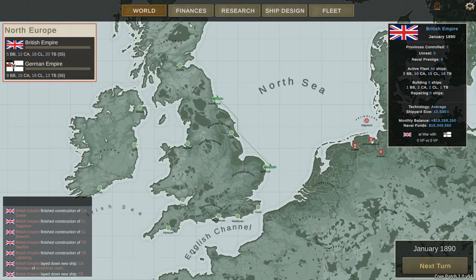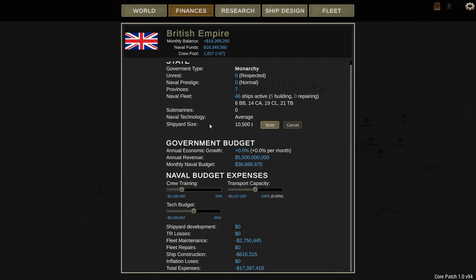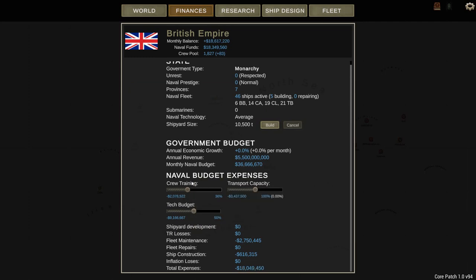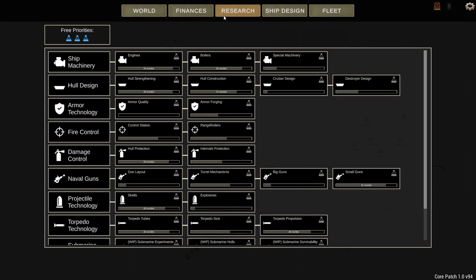Right now I'm not going to move any ships. I wanted to take a look at the finances screen, which is really cool — it gives you a monthly balance as well as the amount of naval funds currently available, plus the crew pool. You can put government budget into different things; for instance, you can increase crew training or lower the tech budget. I'm going to increase crew training by a few million dollars, getting it to about 2.6, and that'll be reflected in our finances.